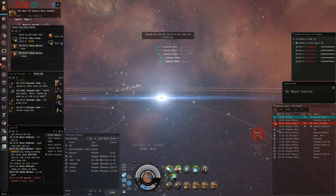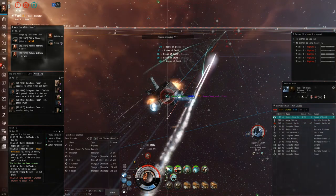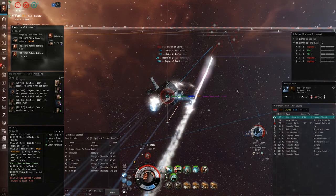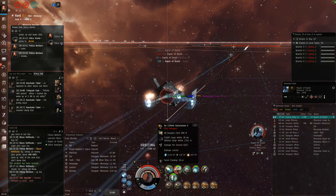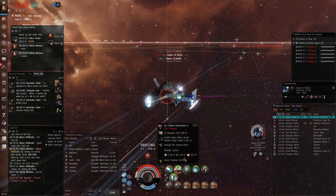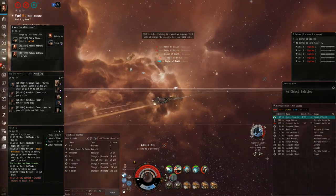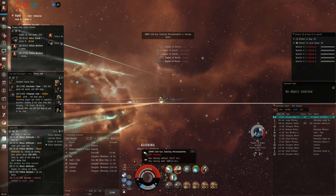The Nanocane setup is pretty basic: two tracking enhancers, two gyro stabs, two nano fibers, a tracking rig, a fall-off rig, and a polycarbonate rig for a little extra speed and agility. It's pretty paper tanked — it only has one large ancillary shield booster — which means yes, you can kill most cruisers non-T2 and some faction cruisers, but that's pretty much it. You're not going to be fighting other battlecruisers in this setup except for maybe a Brutix, which you could kite.